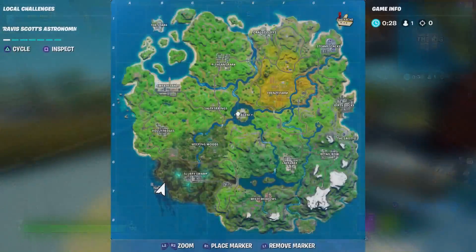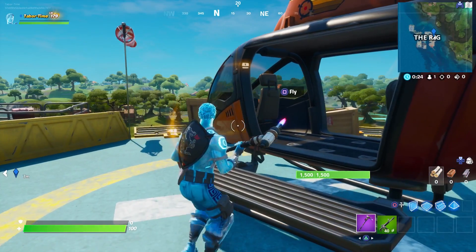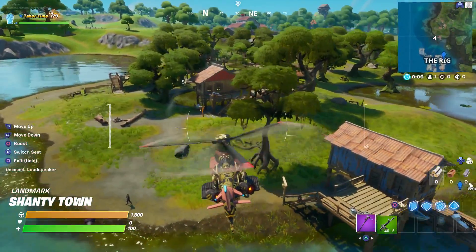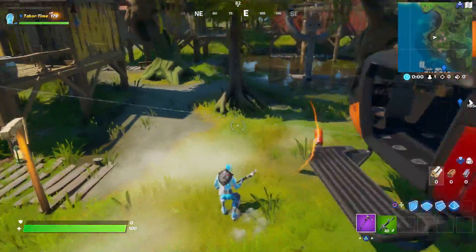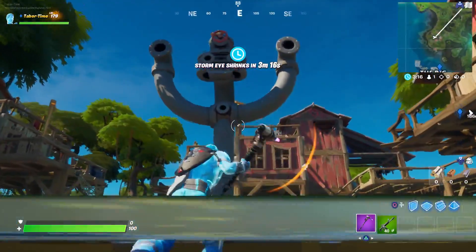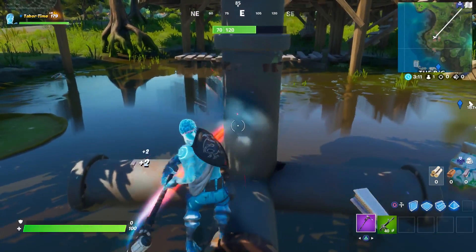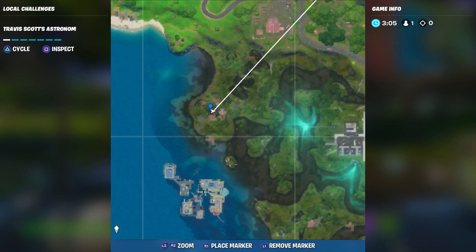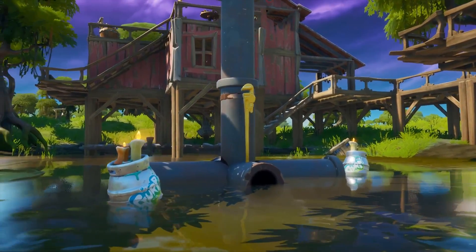I'm starting with the one closest to the Rig using a chopper. If you come to the landmark called Shantytown, right in the middle of Shantytown — watch out for shadow people — the first pipe wrench is located right in the center of this little pipe creature. Here's the exact location on your mini-map: just north of the Rig. Watch out for henchmen.